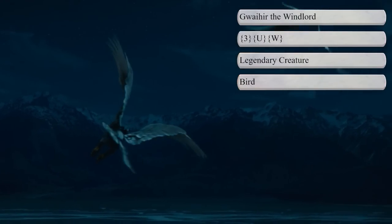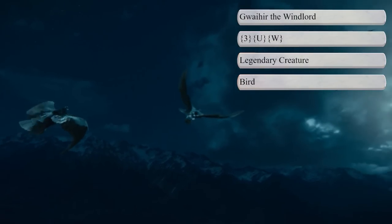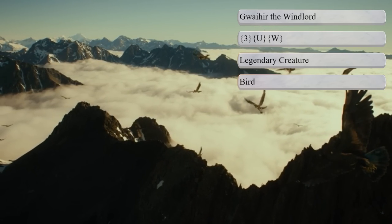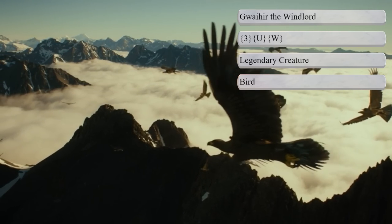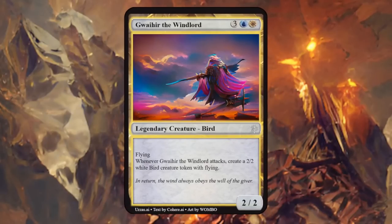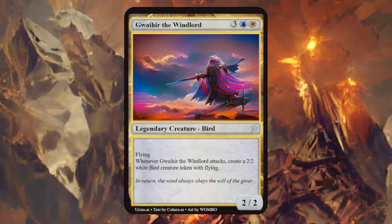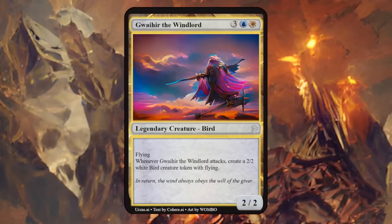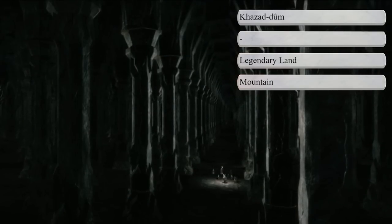Next up is Gwaihir, Lord of the Great Eagles, famous for rescuing members of the Fellowship on several occasions — and blue-white is known as the flying archetype in Magic, so a great match. Gwaihir is a 2/2 flyer, and whenever Gwaihir attacks, create a 2/2 white bird creature token with flying — like summoning additional great eagles, which is quite flavorful. A 2/2 seems a little small for Gwaihir himself, so I'd probably crank it up to at least a 3 or 4, but I like the ability very much.